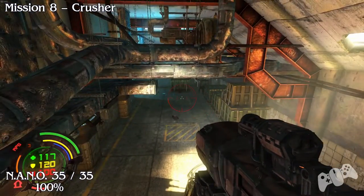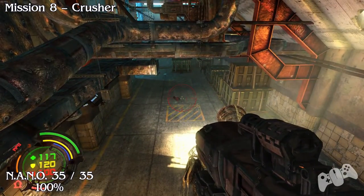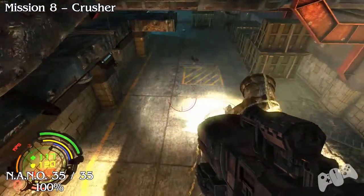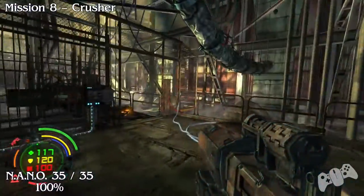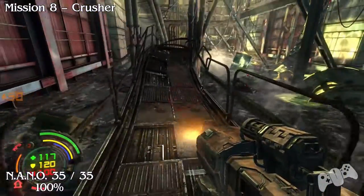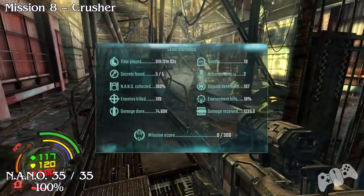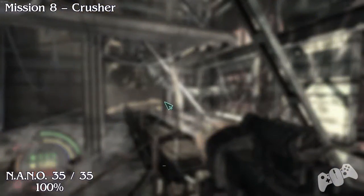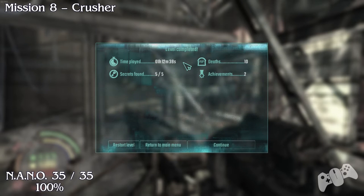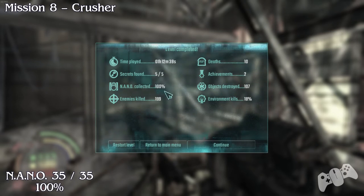That's the last secret and now the final nano for this level. You know where it is — it's in plain sight. As soon as you unlock the door, go through it and you'll find it. There we go — see you guys and girls in mission 9, the tree level.